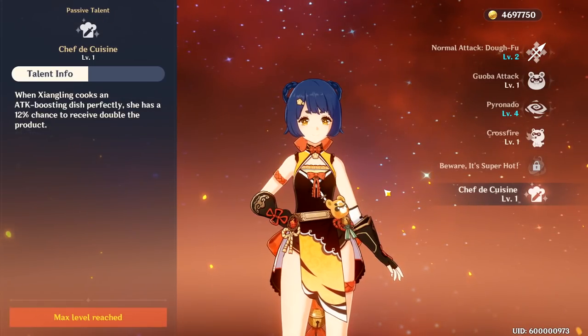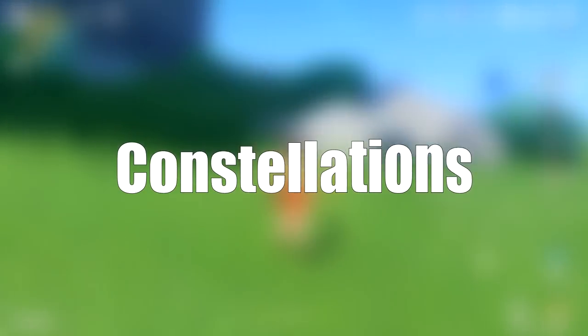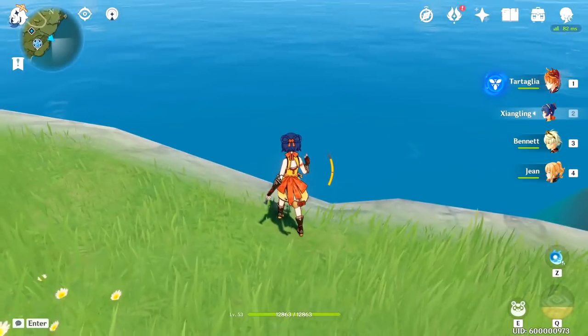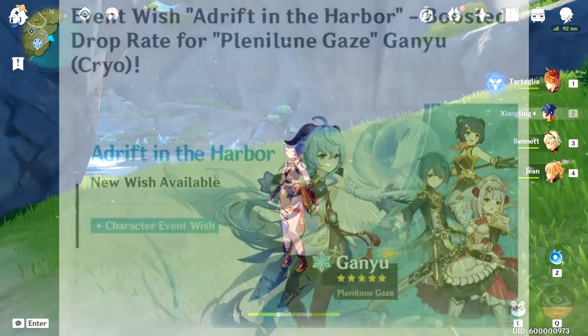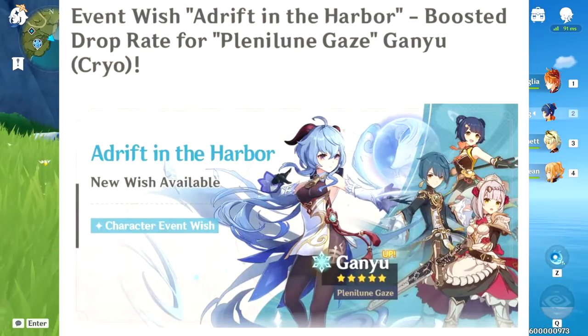Passive 3 is called Chef de Cuisine, which gives Xiangling a 12% bonus chance to cook an extra attack dish. Now that our brief talent overview is over, we can move on to constellations before we get into the best DPS rotation. Since the Ganyu banner is probably out by the time you're watching this, many of you are going to be getting constellations for Xiangling, and so here's a quick overview of her constellations.